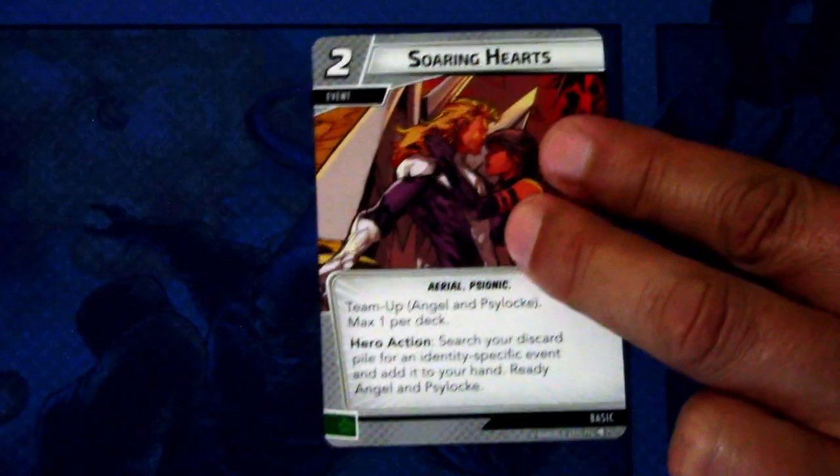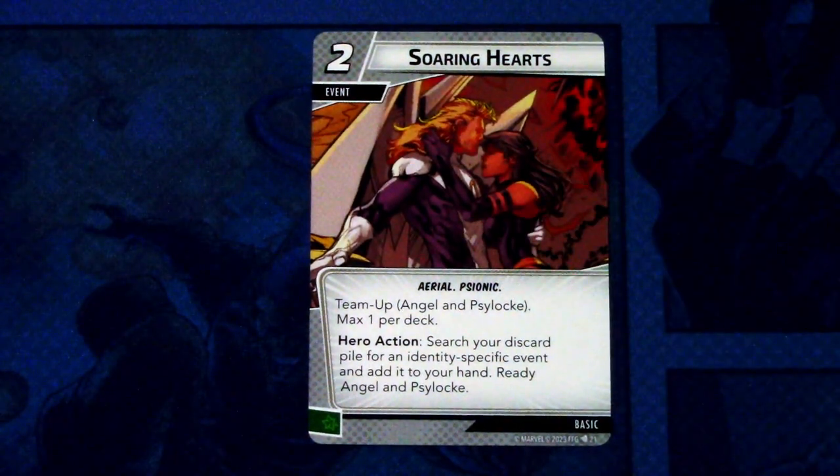Next we have Soaring Hearts, a two cost event, aerial and psionic trait. Team-up card for Angel and Psylocke, max one per deck. Hero action: search your discard pile for an identity-specific event and add it to your hand, then ready Angel and Psylocke. It can be committed as a wild resource.